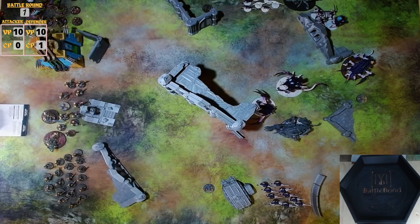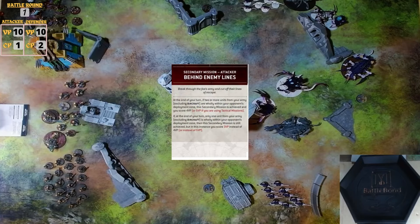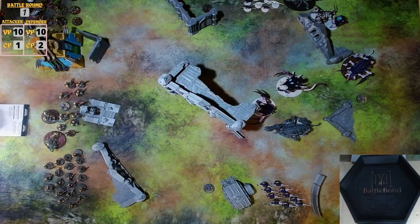Necrons go up to 2 CP, then roll for an extra on a 4-up — no luck. Necron secondaries are Area Denial and Behind Enemy Lines. Probably not scoring those right now, but the Doom Scythe aircraft might get Behind Enemy Lines when it comes in.